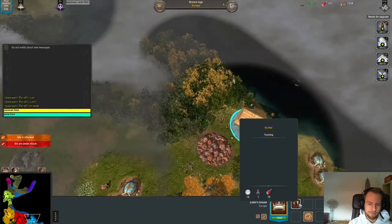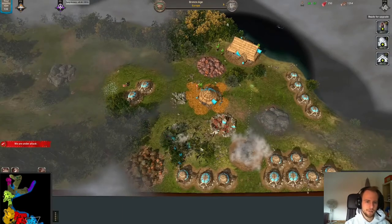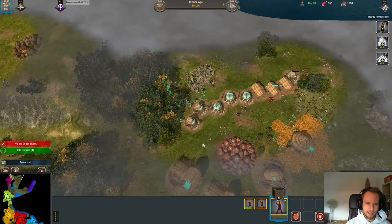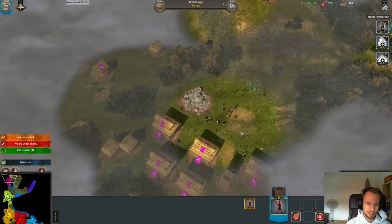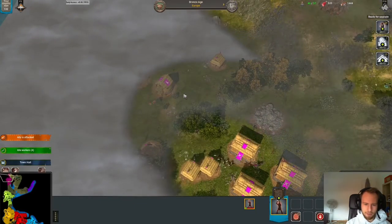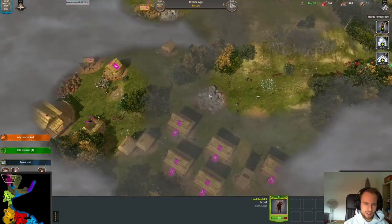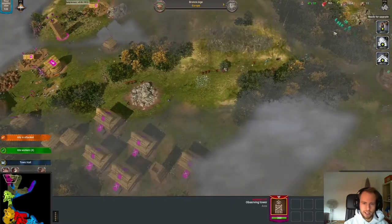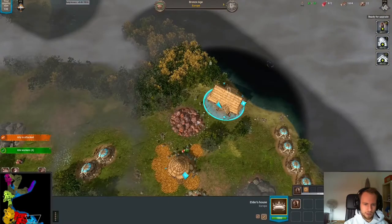Instead, this player just quits, which makes it a whole lot easier for us. It's quite difficult to take down the Elder's House of Europe — they are quite robust — so it's always easier if the enemies just quit. You don't want to linger though, keep on moving. We're moving our remaining worker down anyways. This player built his barracks rather late, so the reserves haven't been able to build up yet. That's one of the downsides of Asia — it's great once you have those reserves to quickly train an army, but until they're ready you're still open to an attack like this.